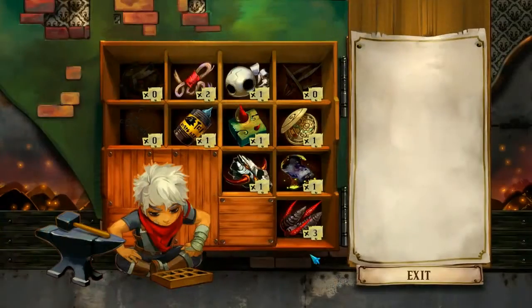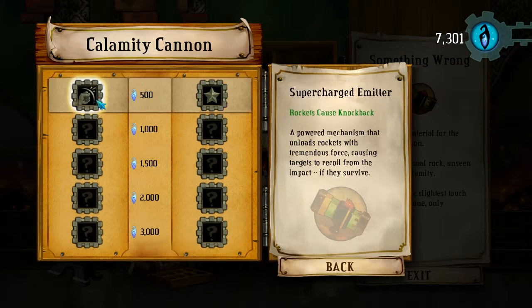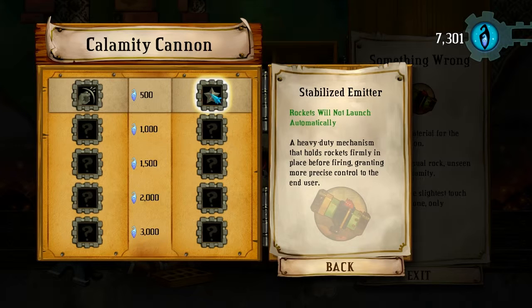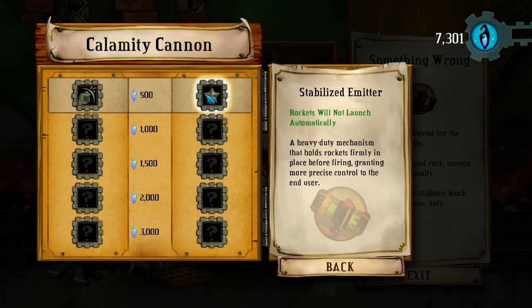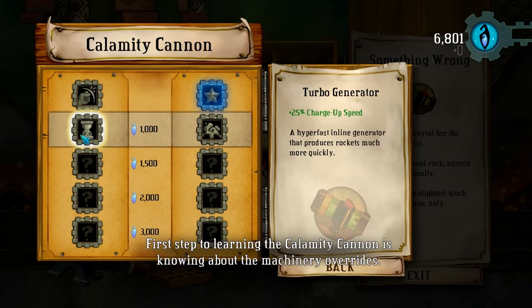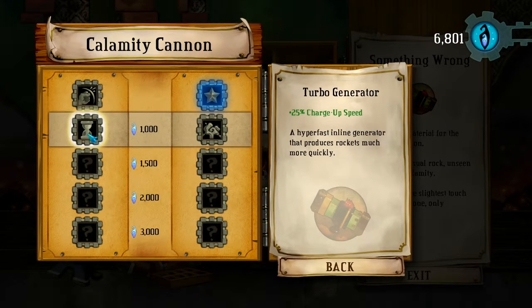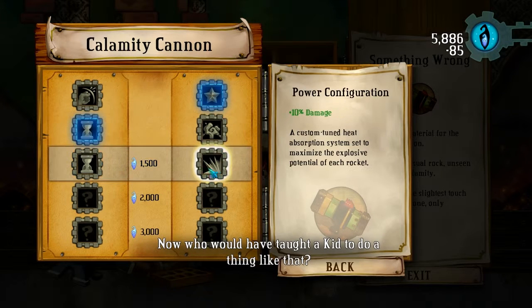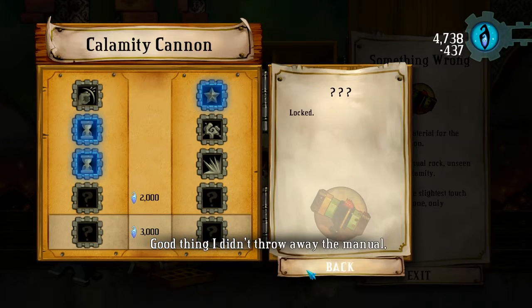But first, what can we upgrade on the Calamity Cannon? And as you can see, quite expensive. Rockets cause knockback, or will not launch automatically? Let's get this one. First step to learning the Calamity Cannon is knowing about the machinery overrides. Charge up speed or blast radius? Charge up speed. And damage or reload speed? Let's get reload speed. Good thing I didn't throw away the manual. Alright, cool.